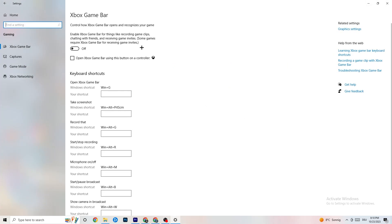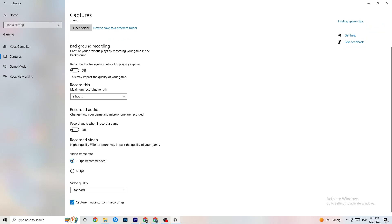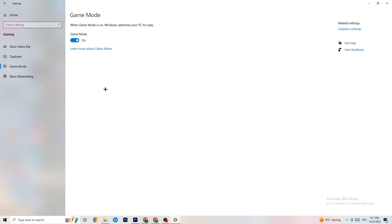Under Gaming settings, you'll see Xbox Game Bar — turn this off. You don't need it and it will just drain performance. Go to Captures and turn that off as well, since background captures can cause mid-game crashes or FPS issues. Then check Game Mode — for some people it works better on, for others off, so just try it out.